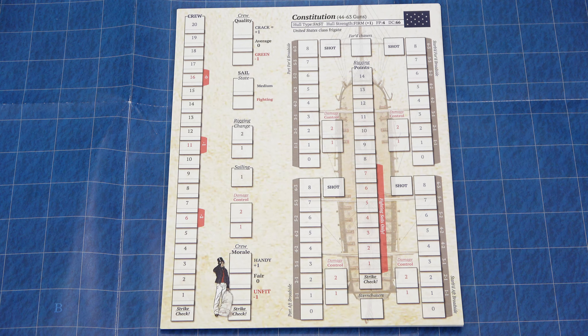On the back, we get the Chesapeake, the Congress, the Constellation, the President, and for the United States, the aptly named United States. For the British, we have the Belvedere — as you can see, the points are going to be different, showing you the size differences between the ships. Then we have the Curlew, the Andymian, the Galatea, the Guerriere, the Macedonian, and who doesn't like a hot cup of Java? And the Shannon is the last for the British. Then L'Insurgente and La Vengeance.